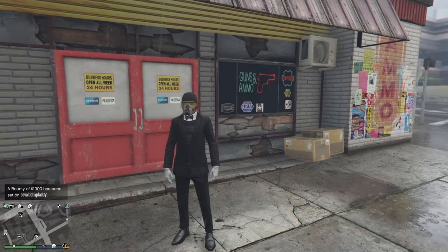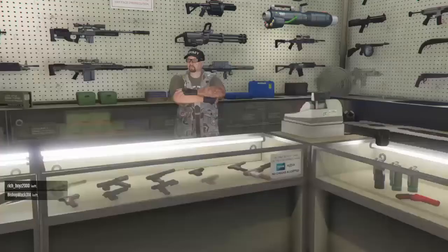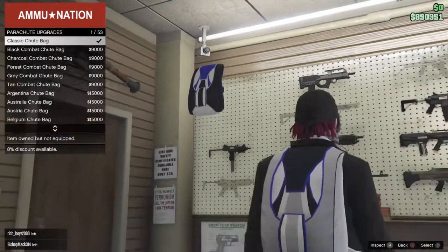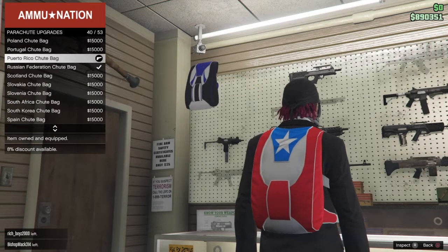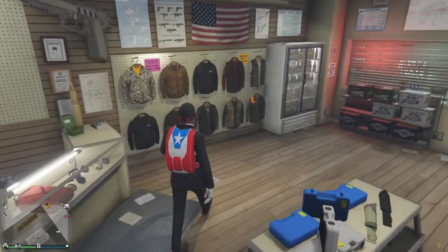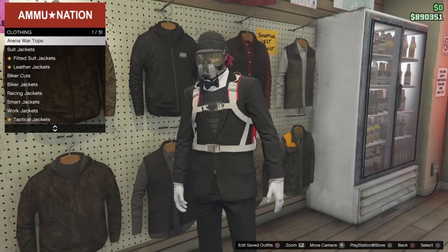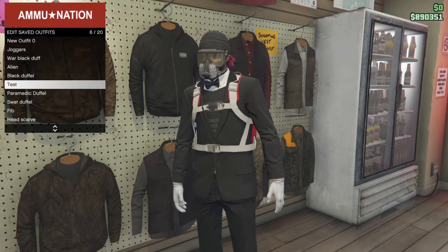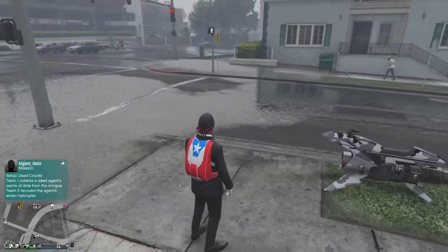Let's get straight into the video. Go to any gun store on the map, enter it, and go to Parachutes, then Parachute Bags, and scroll down to number 40 — the Puerto Rico shoe bag — and purchase that.